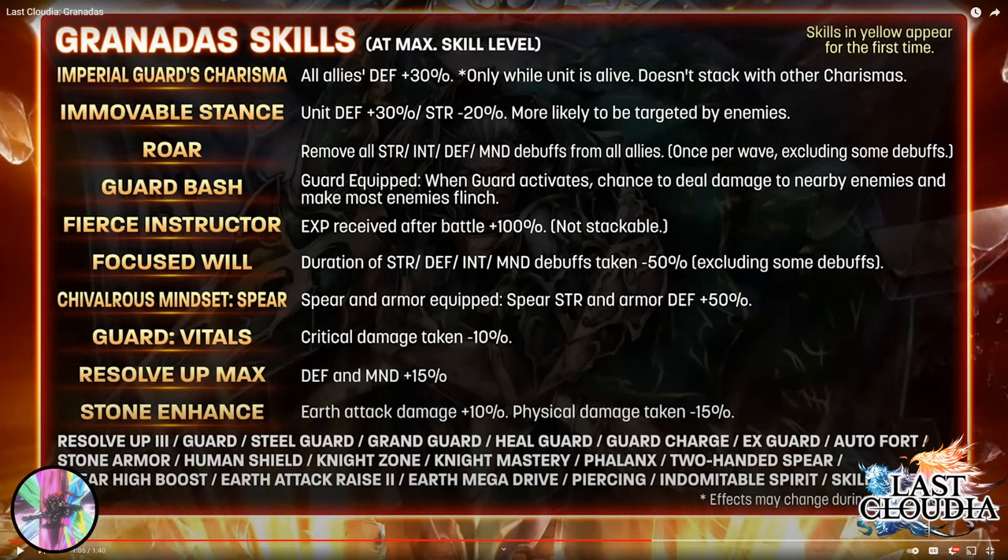Guard Bash — guard equipped: when guard activates, chance to deal damage to nearby enemies and make them flinch. This seems like an upgraded version of guard impact, where it not only makes them flinch but also deals damage. This also says when guard activates, a chance to deal damage to all enemies. I really like this, and I do wish he had guard impact as well for a double flinch chance, but nothing crazy.